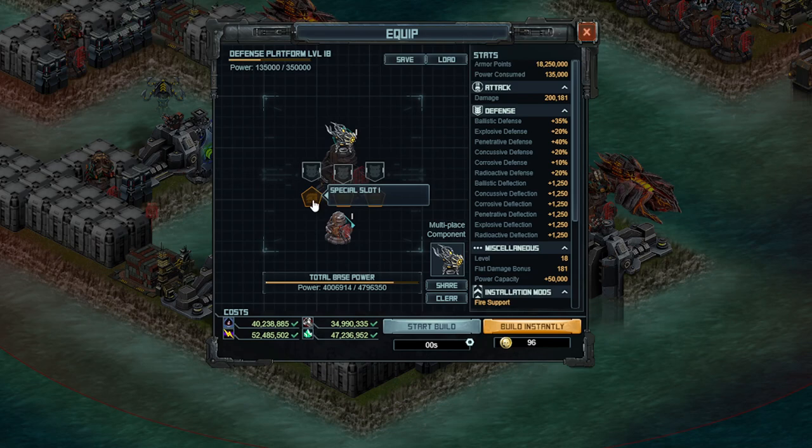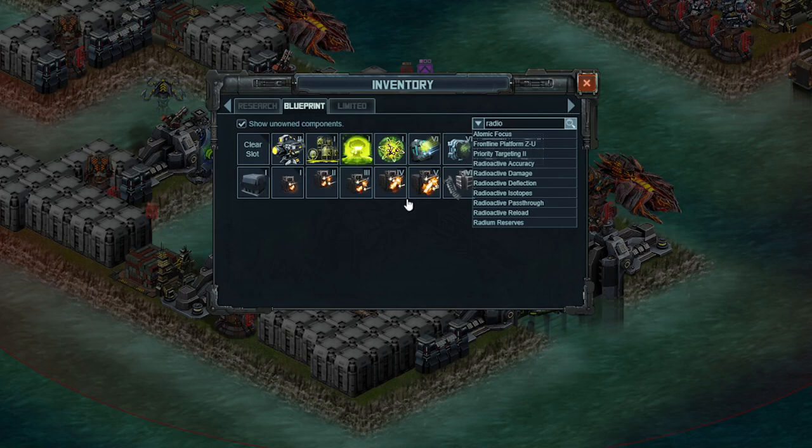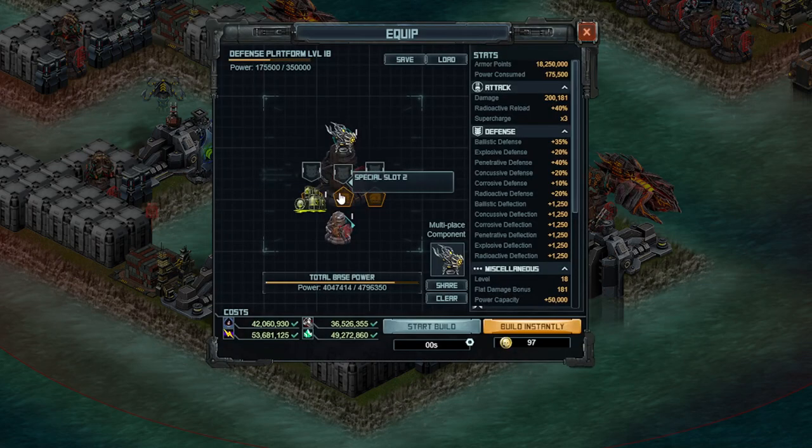In terms of the specials, there's one or two that make a whole lot of sense initially, so let's just look at radioactive damage and go through our first comparison. The first one you want to use is Radium Reserves. There's not really too much debate about this one — everything about this is great: more shockwave damage, more supercharge, more radioactive reload. It's a really nice special to use. You're going to want to use that one.